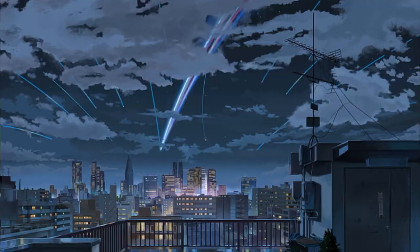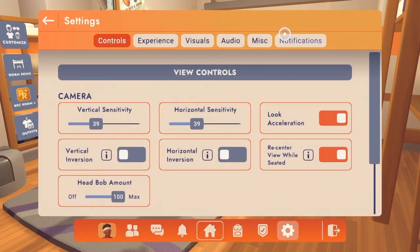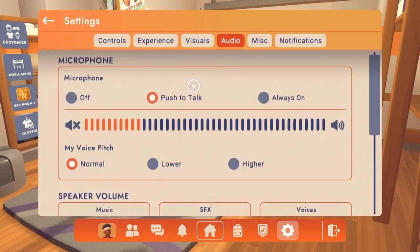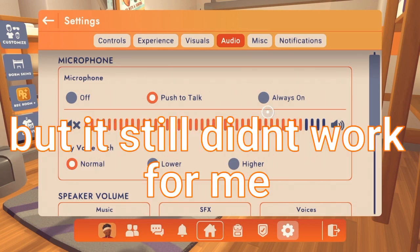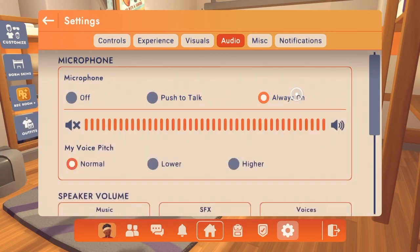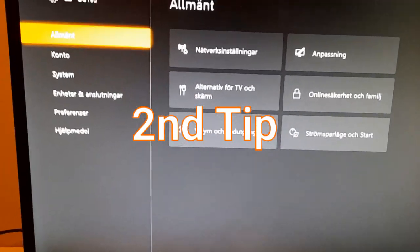First, you need to pull up the menu, then go into settings, then inside settings go into audio. First it was like on/off for me, but I changed it to push to talk. Still, when I did push to talk or always on it didn't work, so I turned it off and back on — and that didn't work either. So I went into the expert settings.